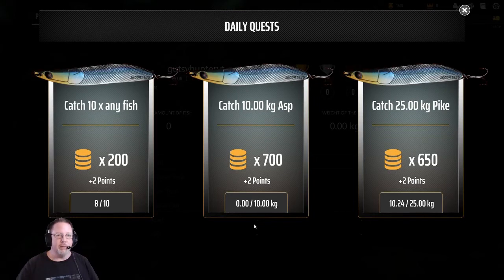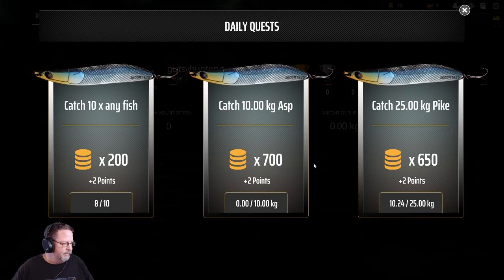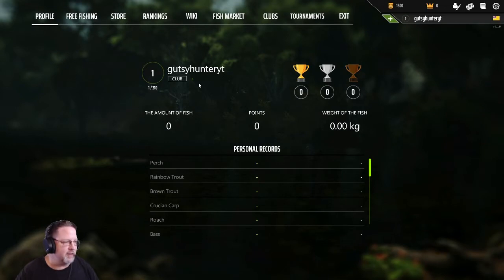Welcome back everybody to the Bugle Bungalow, glad to have you here. Gutsy Hunter bringing you a new start-over series for professional fishing. As you can see, it's going to start right off the bat with the daily quests — catch 10 of any fish for 200 coins plus two points, catch a 10-kilo asp for 700, and a 25-kilo pike.